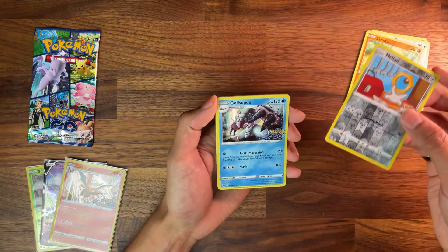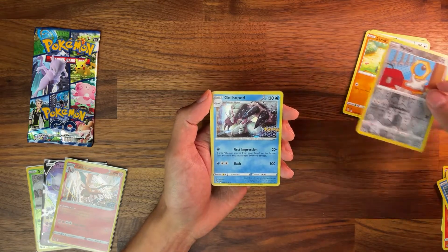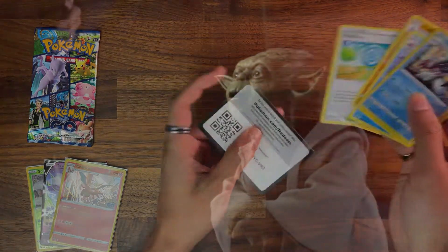Meltan Reverse, and... Galarian Slowpod. I don't know who that is. Regular Holo — how embarrassing! Pokestop!